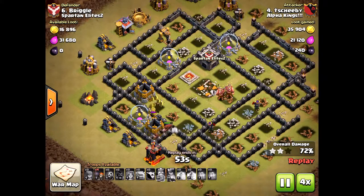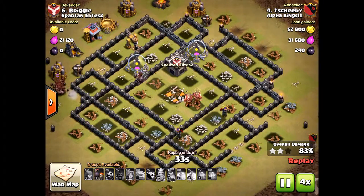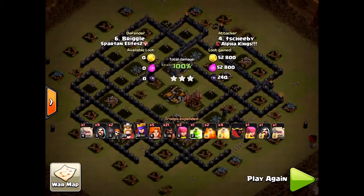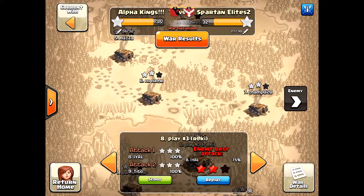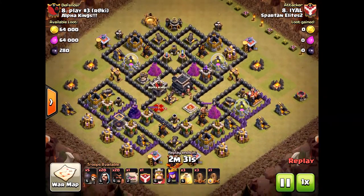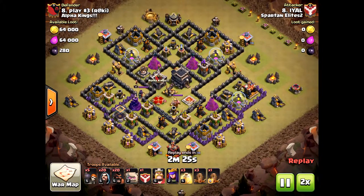He left no units for the end of his attack, so his hogs are going to have to clean up. He should have saved some wizards or archers or something like that. But he did get the three star. I want to show yet another video of why this next attack from the enemy was not three starred. This is low-level heroes, but I think you can still three star this base.